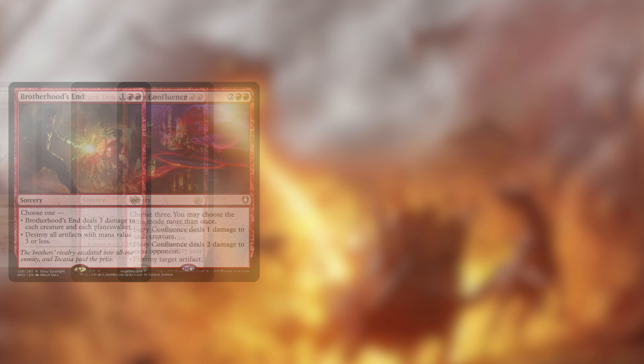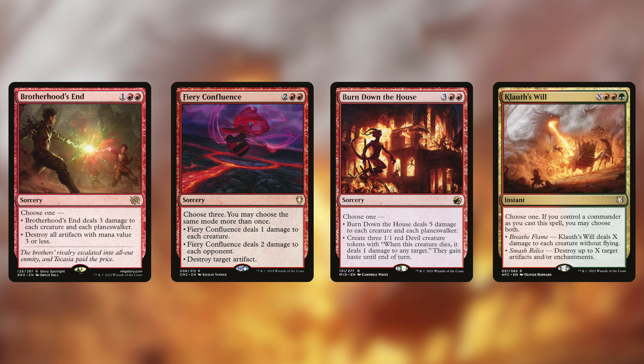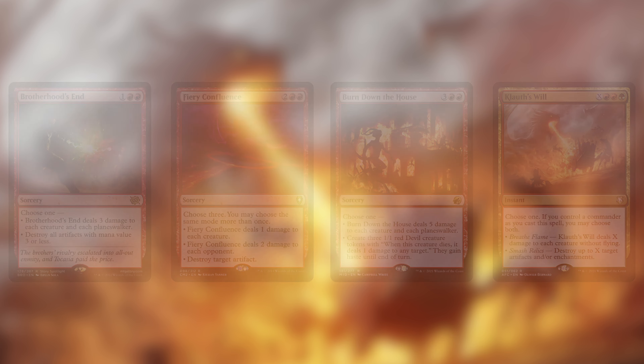Speaking of board wipes, we've got a decent number of modal cards here too, so we'll have no trouble triggering Riku. Brotherhood's End can take out small creatures or small rocks — we're in green so we don't have too much need for mana rocks, but could totally wreck some decks that are more reliant on them. Again the Confluence cycle is superb, giving us three modes in any combination, meaning we could deal direct damage to opponents, three damage to all creatures, and/or blow up some artifacts. Burn Down the House adds to our token sub-theme but can also be used to take out a token army coming towards us, and damage goes on planeswalkers too. Klothys's Will can likely wipe the board of non-flying creatures and/or the best artifacts and enchantments — at instant speed too, so we'll be at a great advantage when our turn begins.